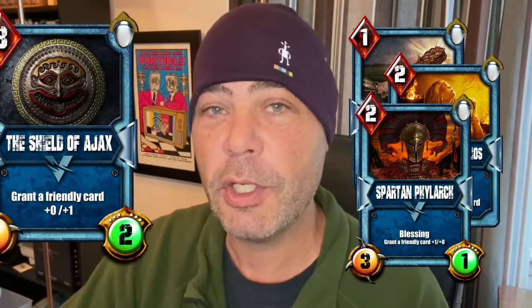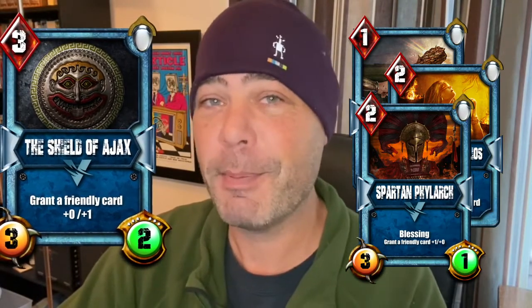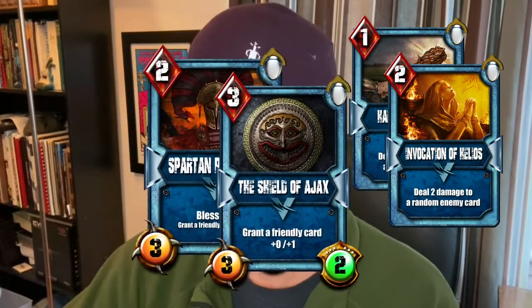Now we're looking at blessing cards — I call them blessing slash spell cards. These are cards that bestow an additional power upon other cards. Some are minions that bestow the power once placed in play, others are cards that bestow power seemingly directly from your hero without putting a minion on the field. The Shield of Ajax gives a friendly card a health buff of plus one, which is very helpful — you can buff another card just enough so it can attack without getting killed.